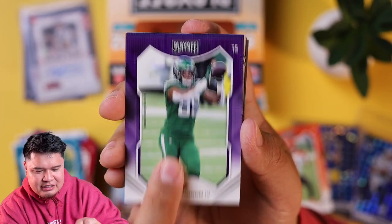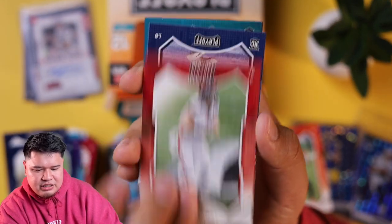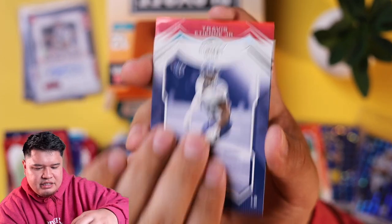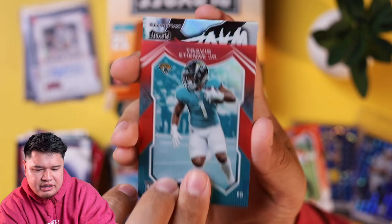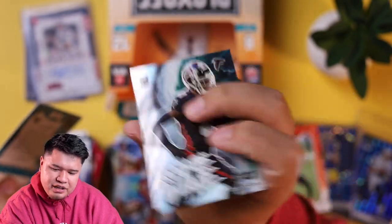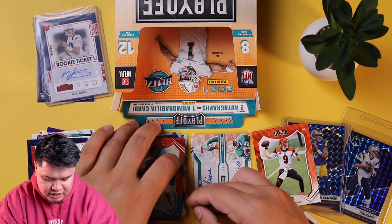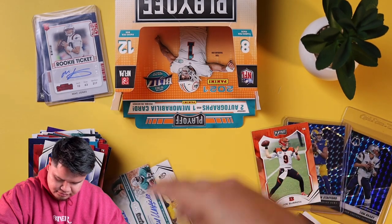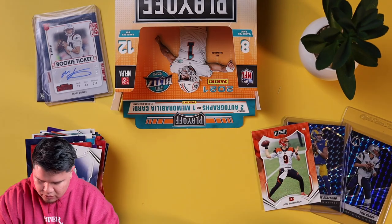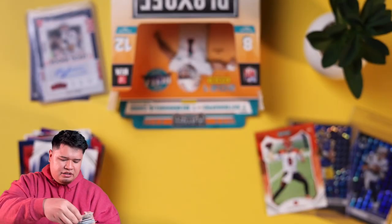Last pack: DJ Chark, Chris Herndon IV, Melvin Gordon, Russell Wilson, Hayden Hurst, Monte Rice, and Travis Etienne Jr. rookie — that's a really nice prism card. And Kyle Pitts rookie wave! We haven't hit a Kyle Pitts in any of our boxes, but this is our first one. These are really nice cards. Also — I totally forgot — we also pulled a Travis Kelce card after we hit that big one.